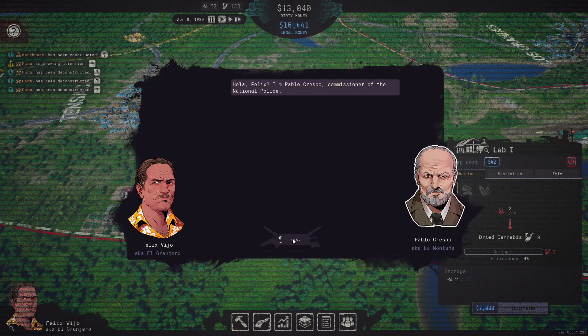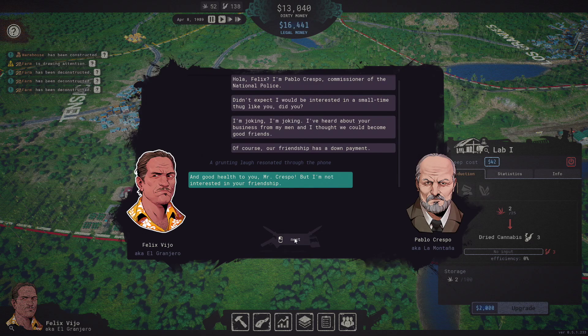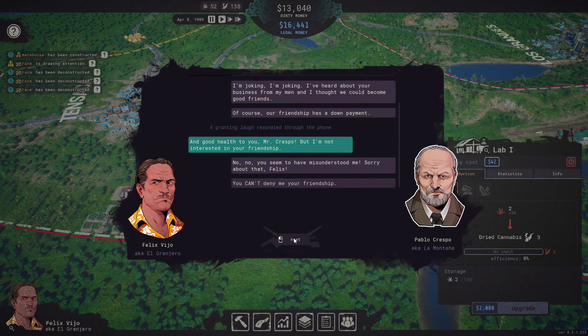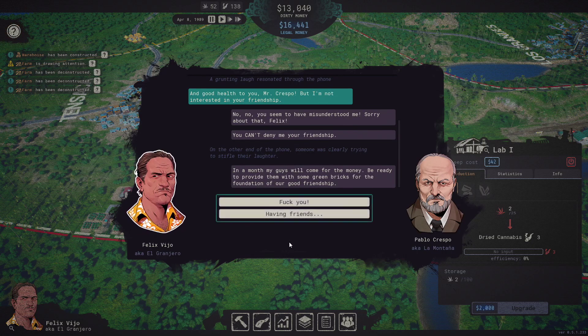Oh, the police want their cut — greedy sons of bitches. I'll stop there so you can read it; pause it if you want. So now I have a choice: do I tell him off and get one star, or do I agree to give him his money? If I agree to give him his money, eventually we're gonna get screwed anyway because he's only the local police. The federales are going to come after me shortly and I'm going to have to give them all the money, so the local police get nothing. I'm going to say having friends, just because it'll keep them away from me for a while.